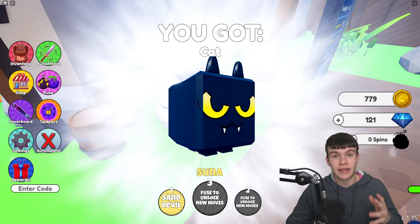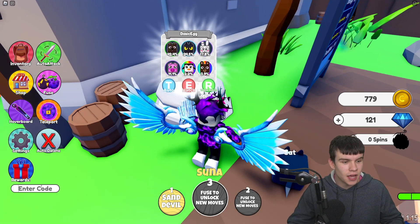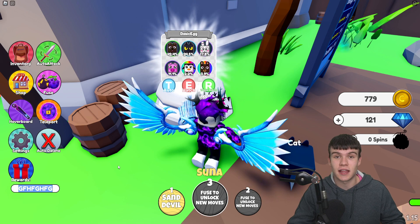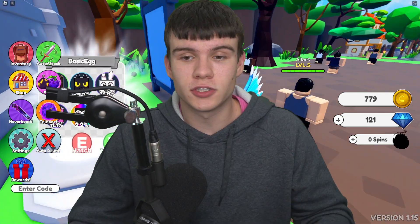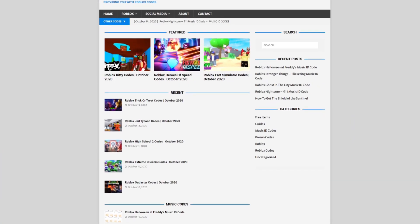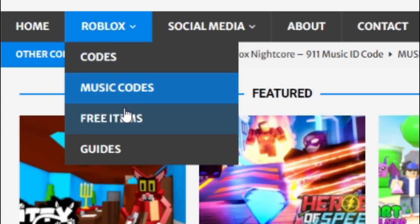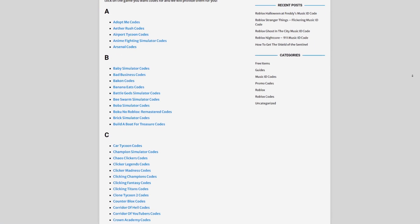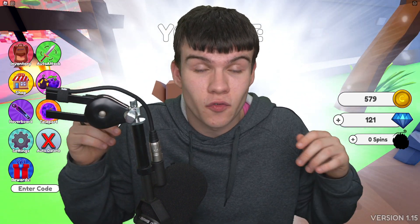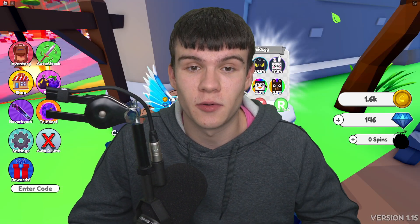If you do not know how to claim codes in Anime Fruit Simulator, what you guys are going to want to do is go to the left and tap your code in there. If you guys are tired of watching YouTube videos for Roblox codes, I've got a solution for that — it's rblxcodes.com. On that website, you can find game codes, music codes, and guides. There is tons of stuff in there to check out — we give codes for over 1,000 Roblox games, so if you need a code for a game, it will be there.